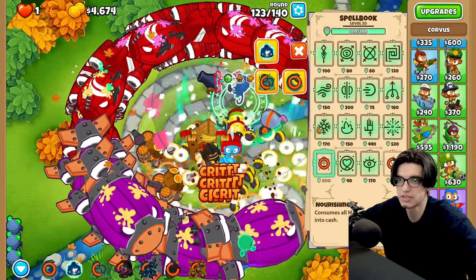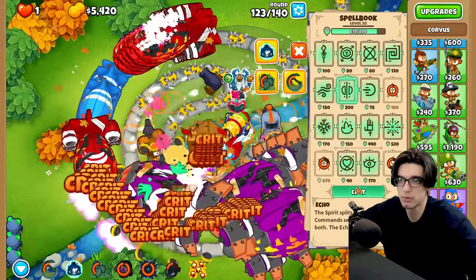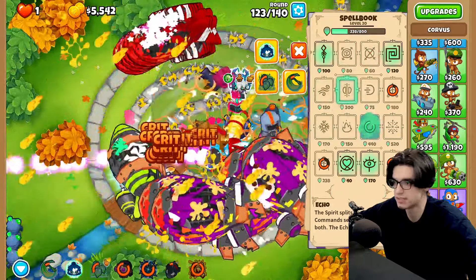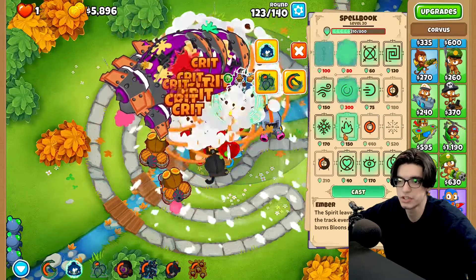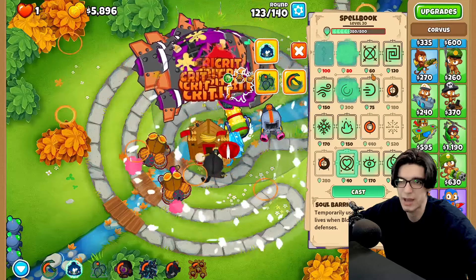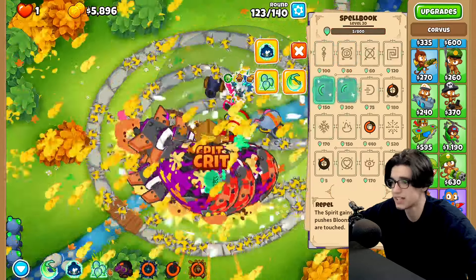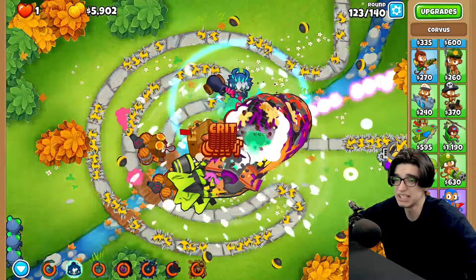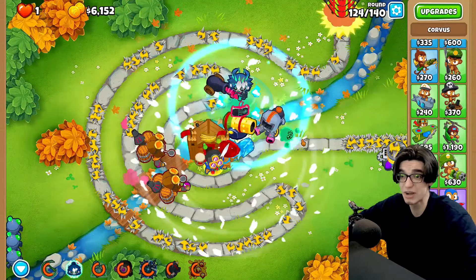Nourishment again, soul harvest — just keep doing the tango. Use a little trample then go to ancestral might. I probably should have went for echo ancestral might instead, but whatever. Now we'll go echo, spear, aggression, maybe repel if this works against MOABs at all. We can glue strike again but it doesn't look too worth it. Come on ability — come on. It's real close, are we good? Come on round 123 — yes, let's go!